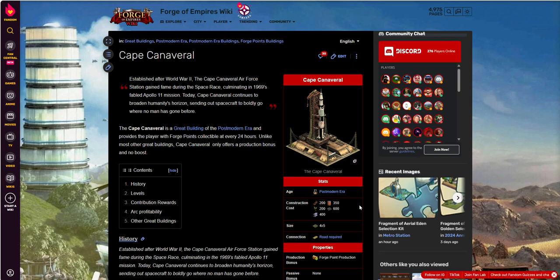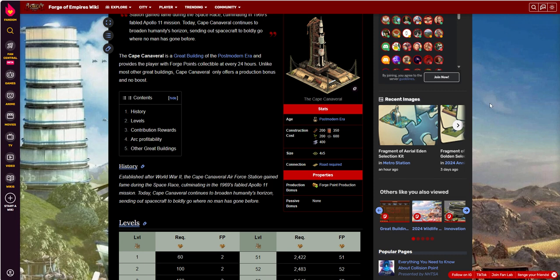Cape Canaveral is a post-modern era building. Construction costs are 200, 350, 200, 600, and 400 — the 600 being semiconductors, appropriately enough. It's a 4x5 footprint, so pretty small. It doesn't take up too much real estate, and a road is required, of course. Its sole purpose is to produce Forge Points.